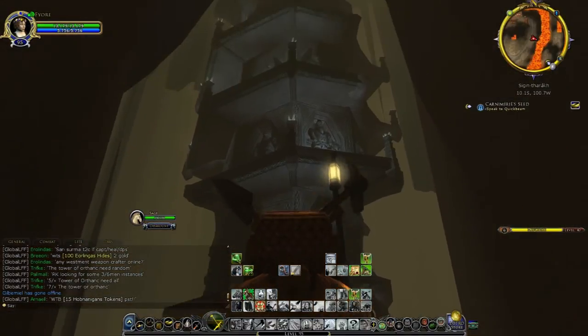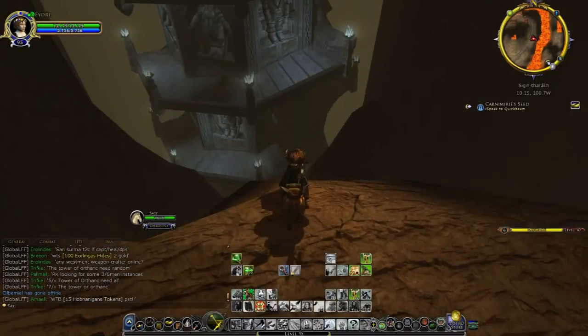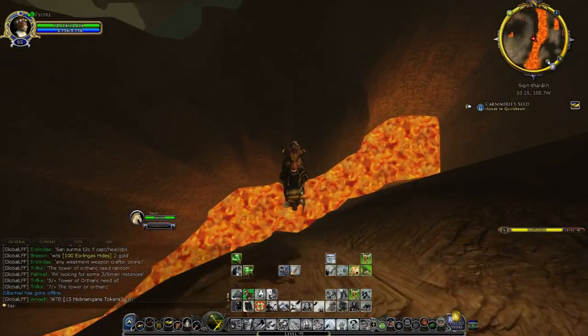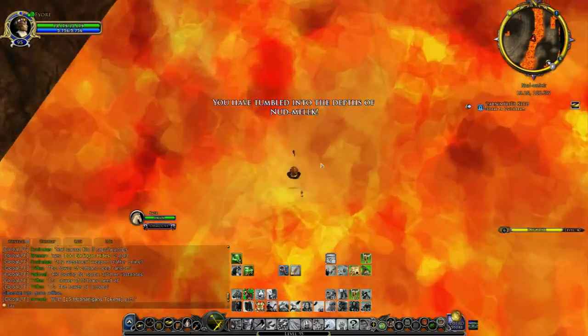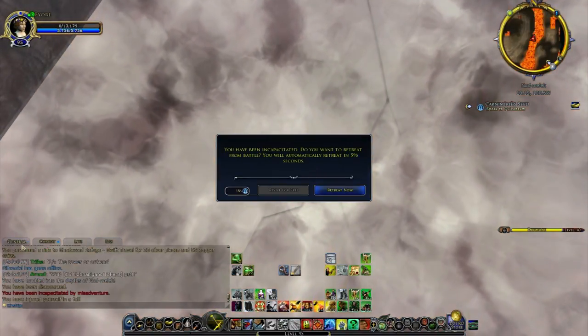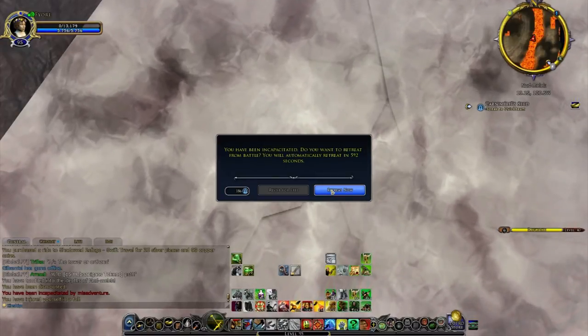We've got the Endless Stair over there — that's where Gandalf and the Balrog fought from the very bottom of the pit all the way up to the top of the mountain. So we're going to jump off there and land in the lava! It says 'you have tumbled into the depths of Nudmelek.' So there is one last one to go.